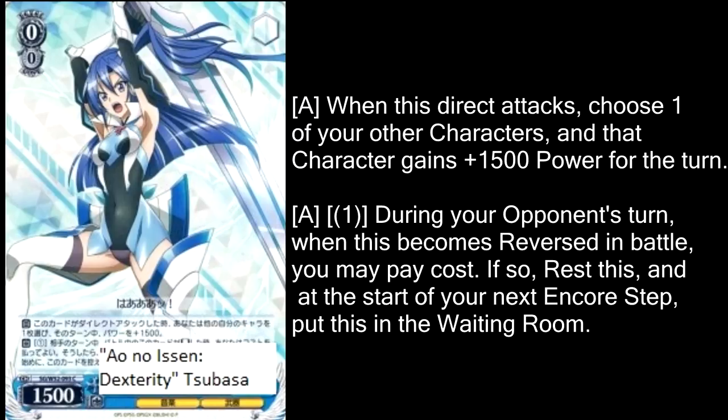Dexterity Tsubasa is a really great utility card for pretty much any deck. If it direct attacks, you can give one of your characters plus 1,500 power. And during your opponent's turn, if this gets reversed, you can encore it for one stock and then attack with it during your turn, but the tradeoff is that at the encore step this goes straight into the waiting room. Those two things working in conjunction — attacking an open spot to give one of your characters plus 1,500 power, then your opponent attacking this, you encoring it and attacking with it again — is really where the synergy comes from. You could potentially get 3,000 power off of this across two attacks, which is pretty good for just a level zero. Especially in the late game if your opponent isn't keeping a full row of characters, this could be a real nuisance.